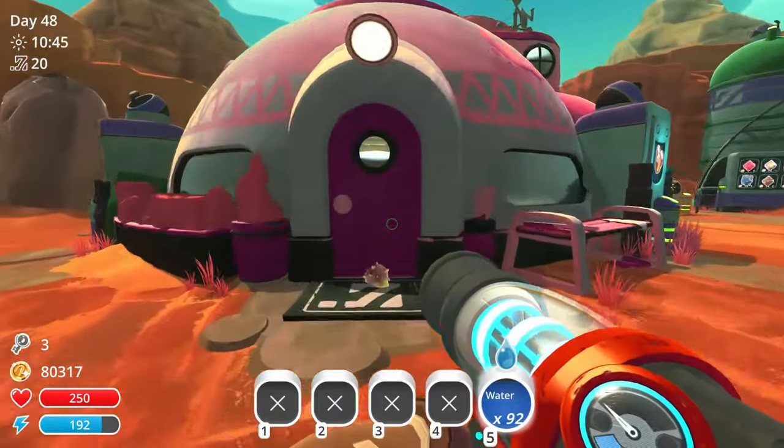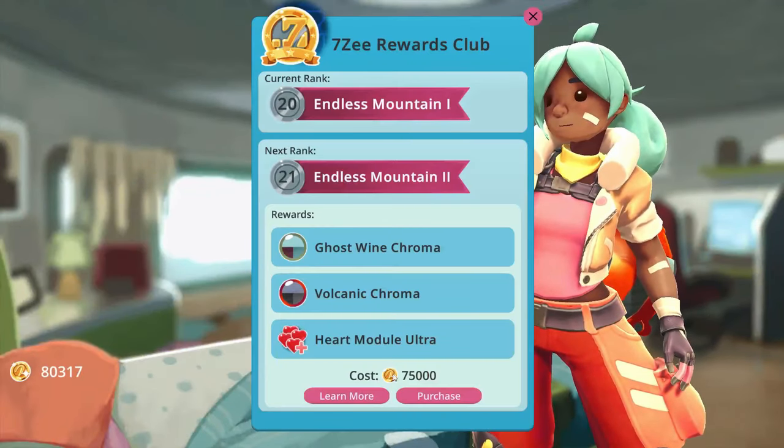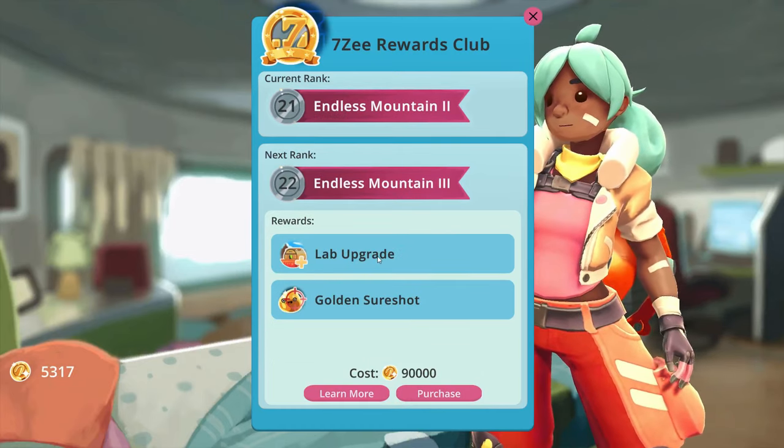We've just got the 75,000. 7C rewards - we get new colors: ghost wine and chroma. Lab upgrade and a golden shore shot, whatever that is.